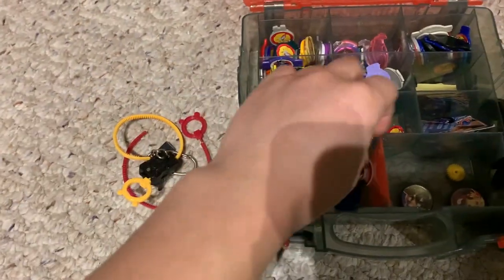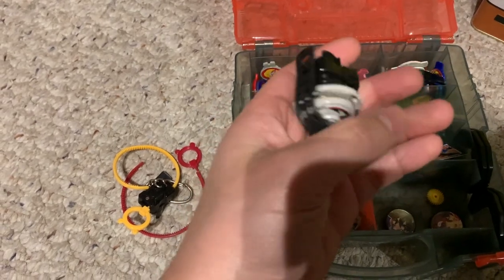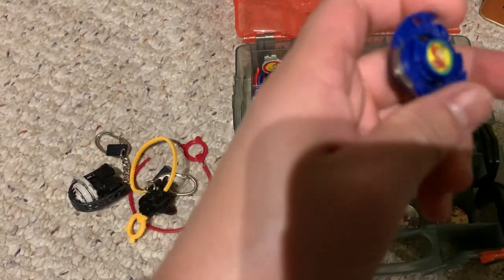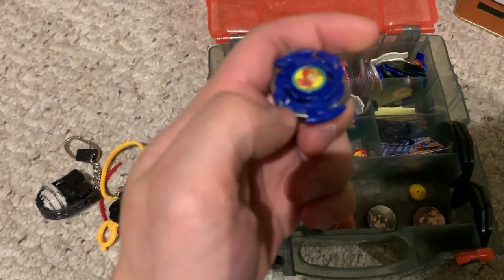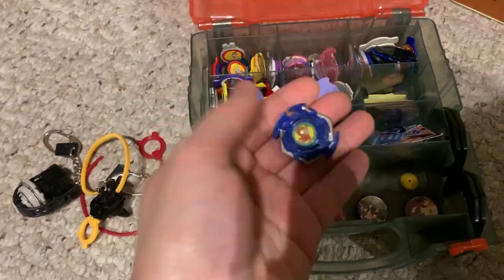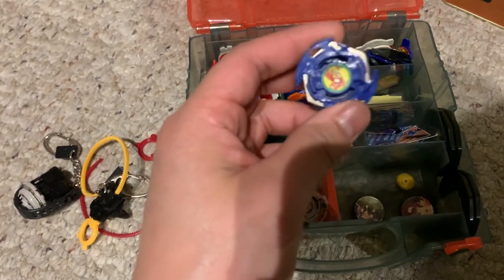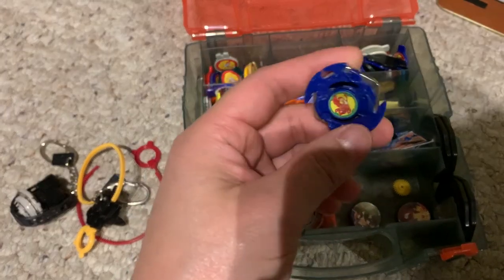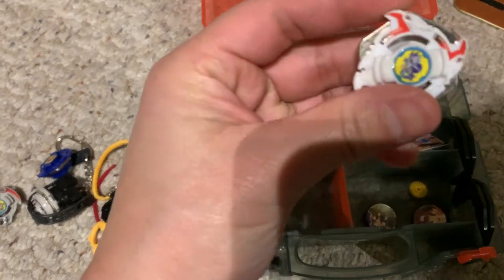I have two launcher keychains here. The first one is technically the second I got - it's Drigger S. But I did find my very first Beyblade keychain, which is Dranzer. Unfortunately the little wing here broke back in the day and I lost some stickers on the attack ring. I'm glad I finally found this because I knew I had a Beyblade keychain but couldn't remember if it was Dragoon, Dranzer, or whatever - now I remember it's Dranzer. I also have a second Drigger S keychain, and here's Dragooness.